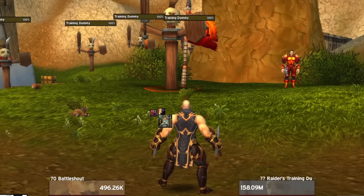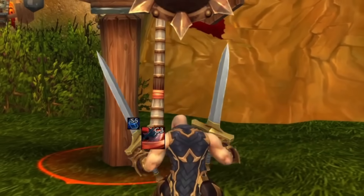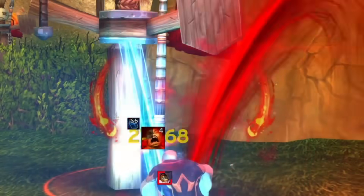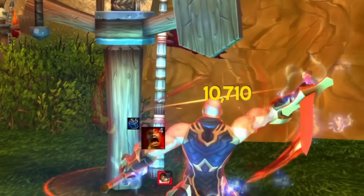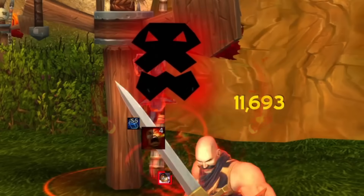So this is a rotation add-on. It's going to show up in the middle of your screen and display an icon for one of your abilities when you're targeting something to attack. Once you enter combat and you push the button for whatever ability is shown, it's going to change to another one. What it's doing is telling you what abilities to press, and if you follow this to a T, you'd basically be doing your full rotation in an optimized fashion.